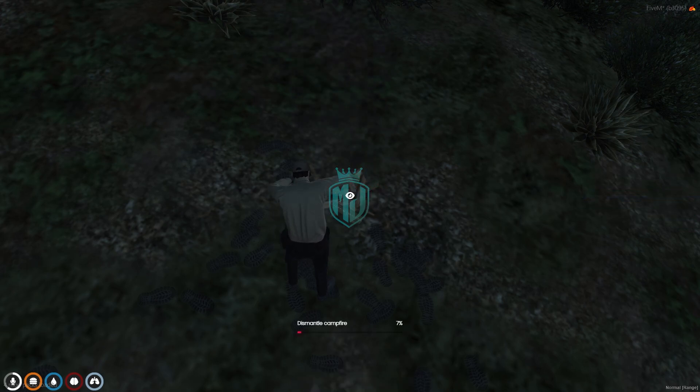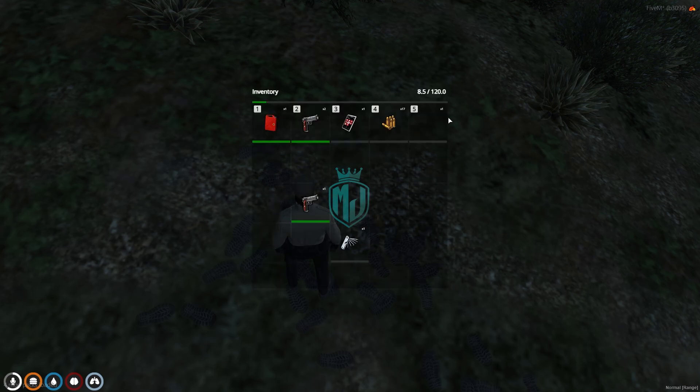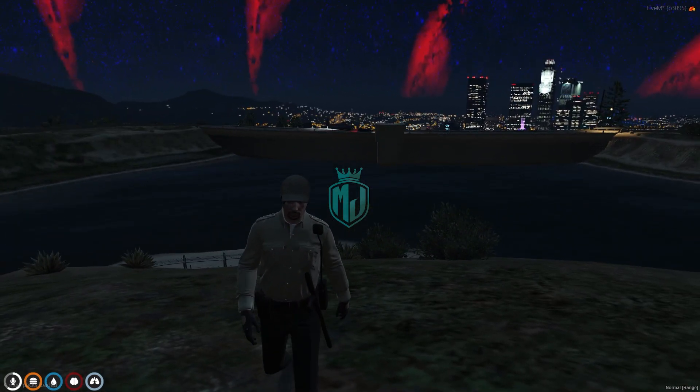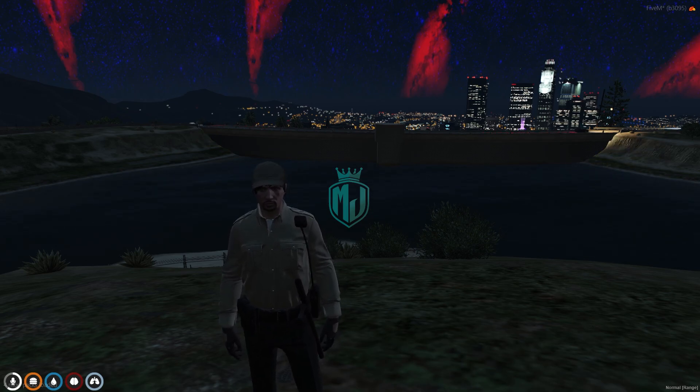You can put out the fire and dismantle the campfire, and as you can see you get it back in your inventory. You can use it anywhere you want. If you like this campfire script, you can definitely install it in your server. Till then, take care, have a good day — love you all!